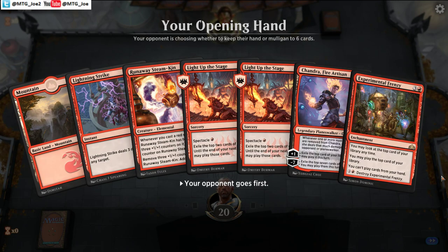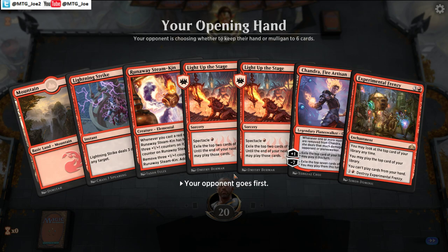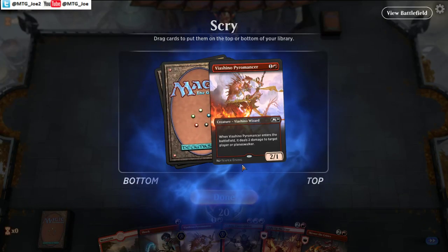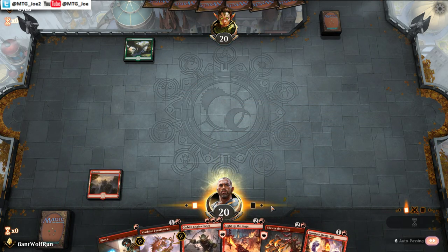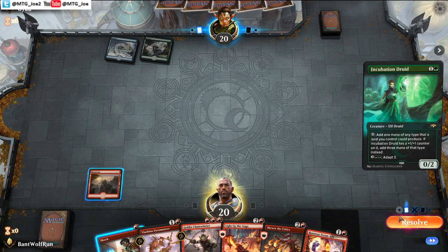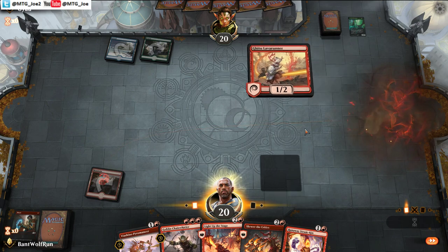This is a bit of a trap hand — we don't reliably have a way to turn this on. We're on the draw, so the hand's not as explosive. I think this is a mulligan. Now if we get a one-drop instead where we can turn on Light Up the Stage, that's a keep. We'll keep this one — we want a second land. We have a play if they drop the elf. Against these ramp decks you want to take them off mana to try to get them to stumble. Land, land, land, land — close. At least we can play it.